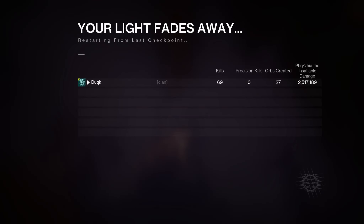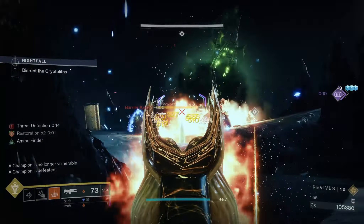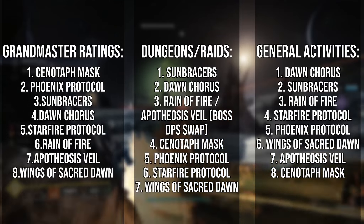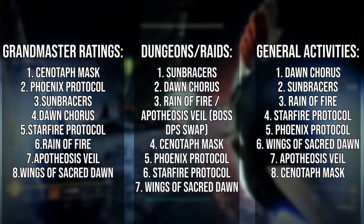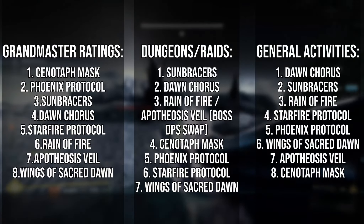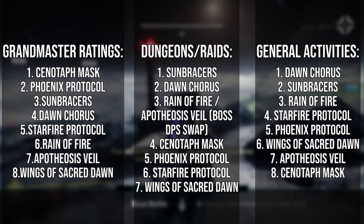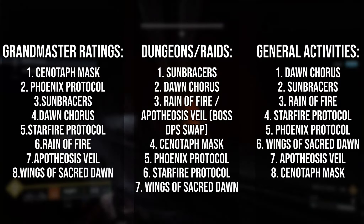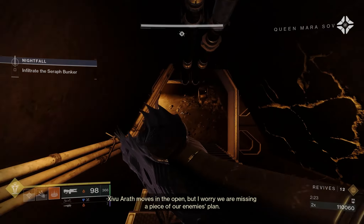So that's the lot — but which one is the best right now? It just depends on the activity. I've rated them for GMs, raids or dungeons, and regular content. For a support role in more difficult content or pushing the offensive parts of the solar kit, Cenotaph offers the most support but requires planned execution, while Phoenix Protocol is the easiest support option to use. Dawn Chorus or Sun Bracers can massively improve the offensive parts of the kit. Thank you for watching.